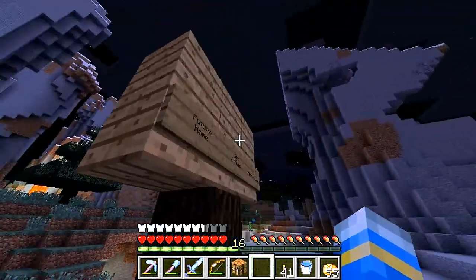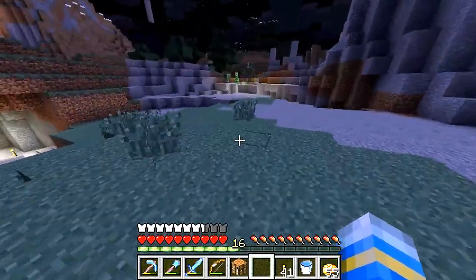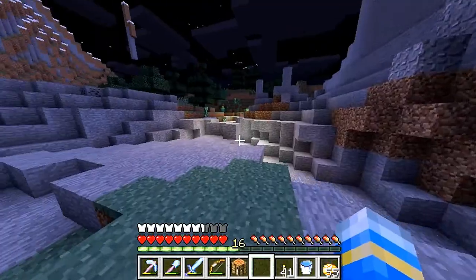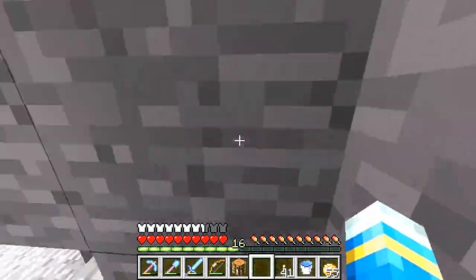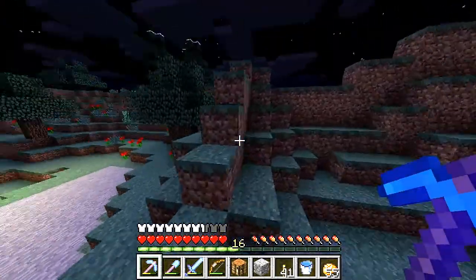We did come across this before, haven't we? 'Future home and offices of Mr. Green Hippo.' I have been this way before. That's kind of unfortunate — I didn't realize this is so close to spawn. Look at all those mobs! Thankfully I have a super efficiency pick. Let's keep traveling.